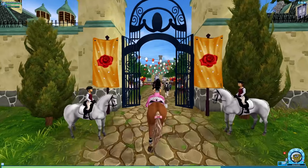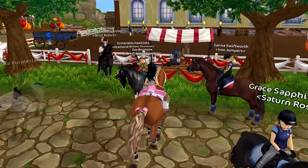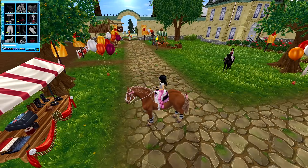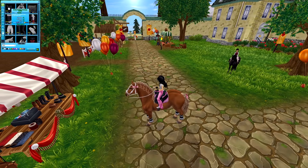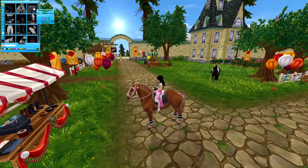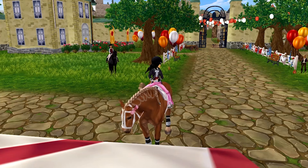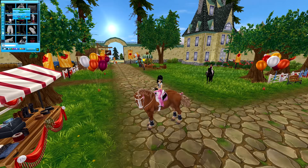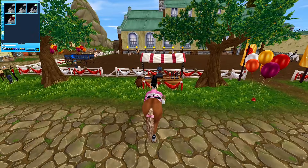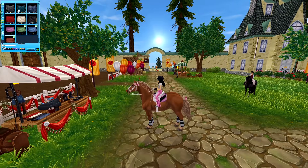Before we check out the new horses, let's look at the new clothes. Lots of new stuff - more black saddles, always good to have. I literally have so many black saddles but I'm gonna buy this one as well. I absolutely love these shirts too, they're quite expensive but they look very pretty. I also love these leg wraps a lot, and we have newer tail bows.